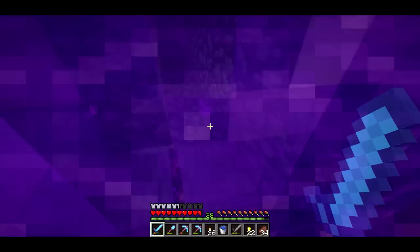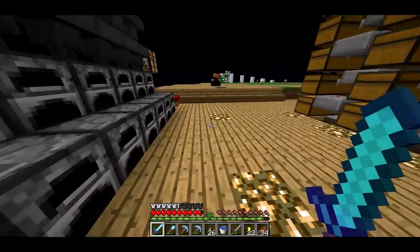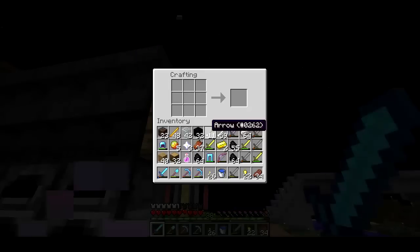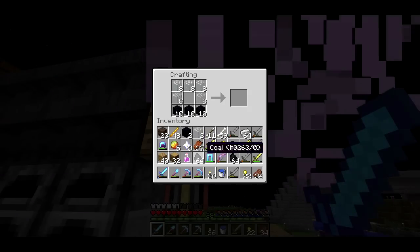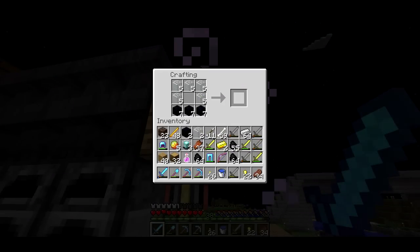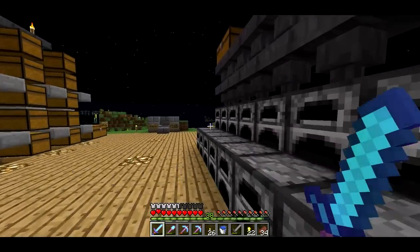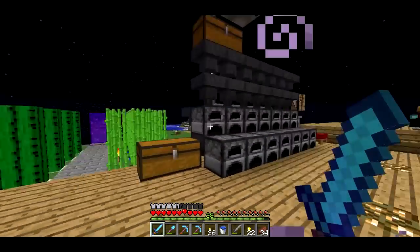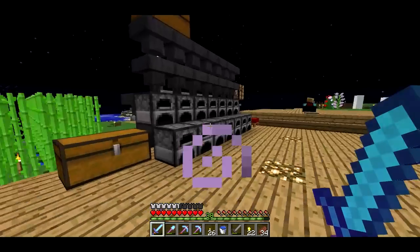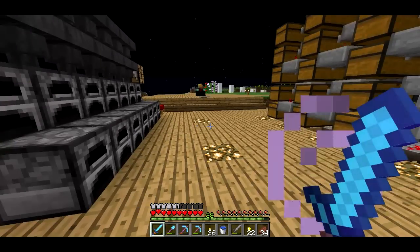So I've got three wither stars now. I'm gonna turn them into beacons. Two of them are gonna be used for the shop — Bling Mart — kind of as a grand opening display, and then one of them is gonna be actually sold in the shop. I need to go get that set up, so I'll be back hopefully with all that set up and some chests in the shop.